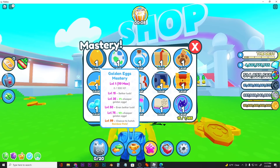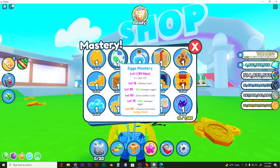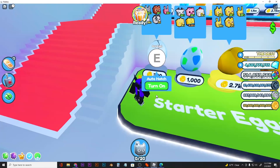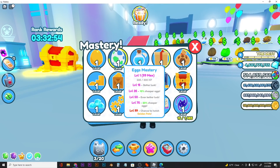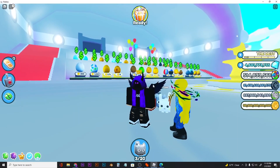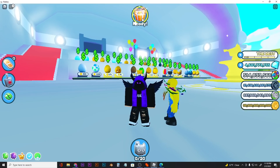As you can see, golden eggs mastery is actually pretty cool. If you guys have normal eggs, you will get XP for the eggs mastery. Let me show you real quick — I just hatched three eggs and got 225 XP on the eggs mastery, which is pretty cool. After you reach level 99 on the egg mastery, you will get a chance to hatch golden pets, which is basically like the magic eggs game pass.